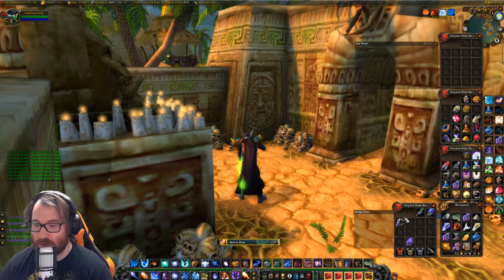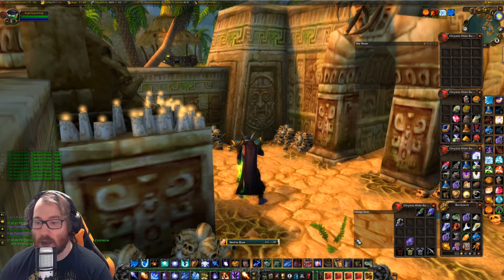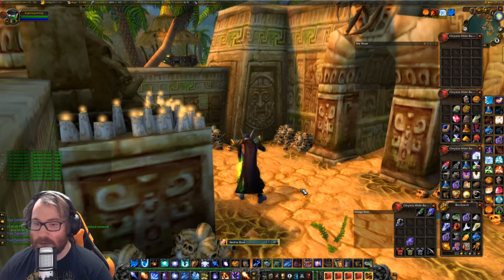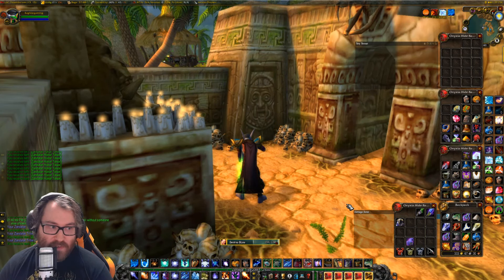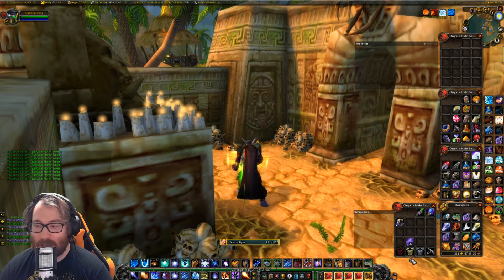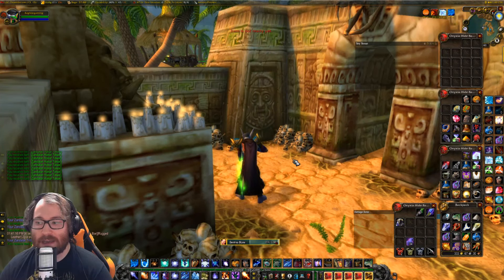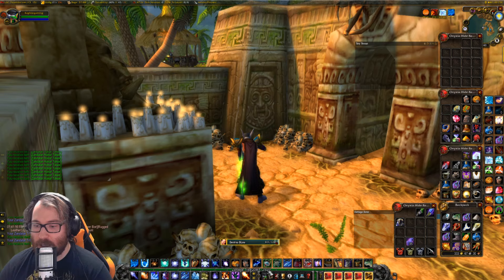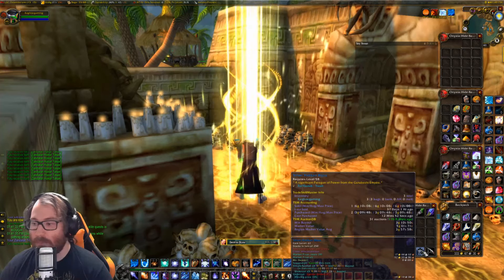We are smashing all these Bijous, everything's going good, and we're going to have our rep by the end of smashing these. Then we're going to walk over and I'll show you how to get your shoulder enchants. It's important that you have 15 honor tokens. Right there — we just hit Exalted! Feels amazing, another rep complete.